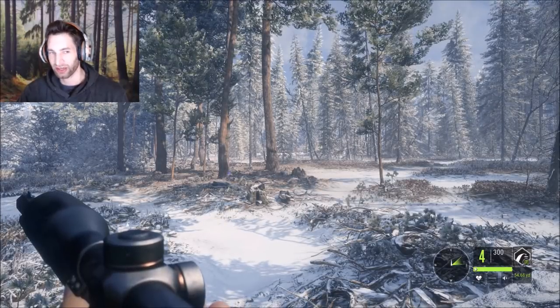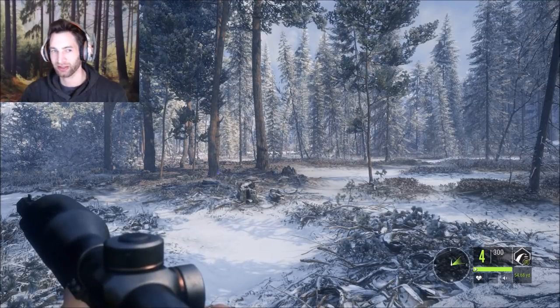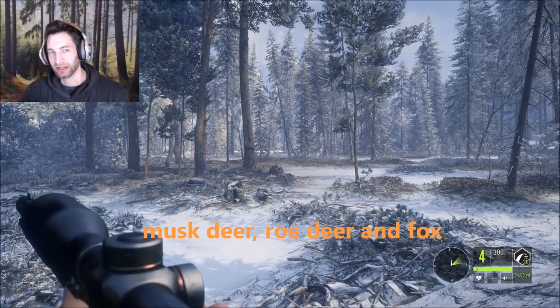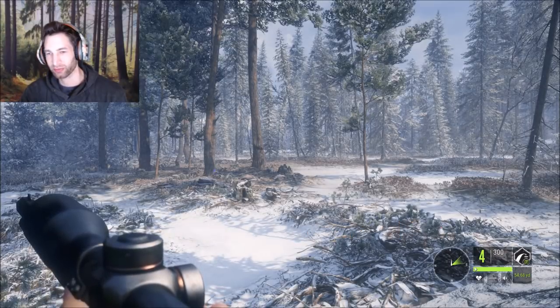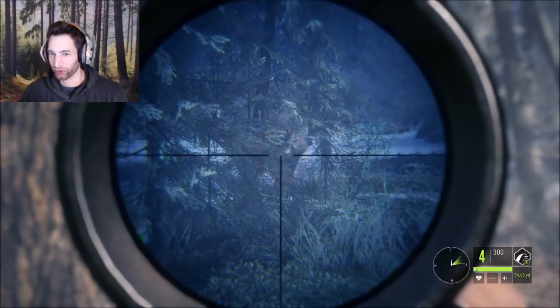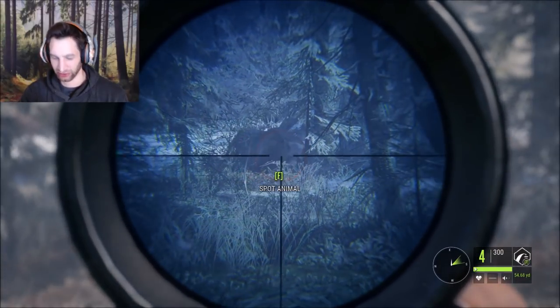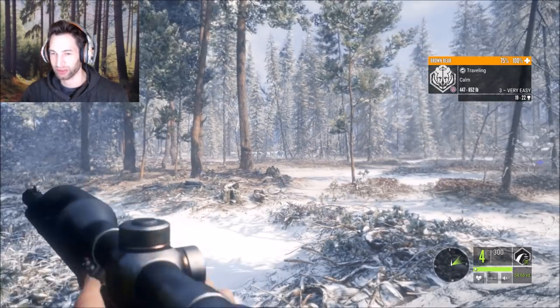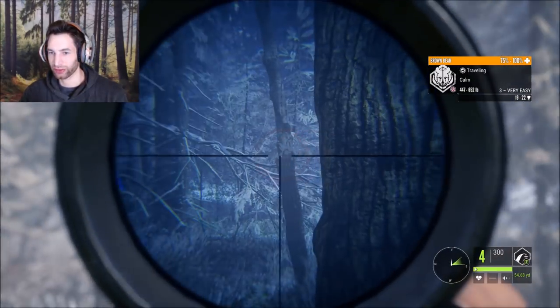One of the main reasons I like the Woodlock 30-30 so much is because you can pretty much get 100% integrity on almost anything, except for the musk deer and I believe the fox. Other than that, you can get 100% integrity on bear, coyotes, wild boar — pretty much anything you want. As long as you take the right amount of shots you'll be just fine. Even on this brown bear, for instance, we could take two shots and still get full integrity.